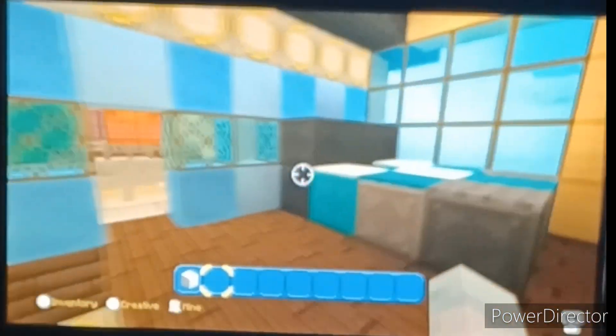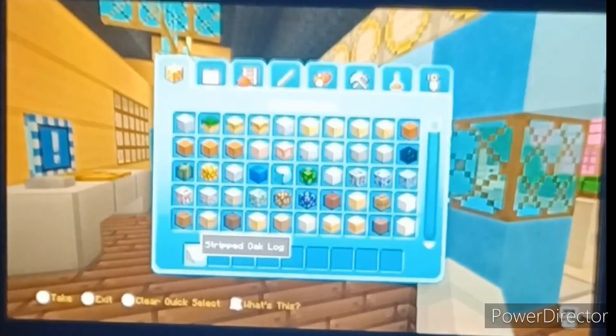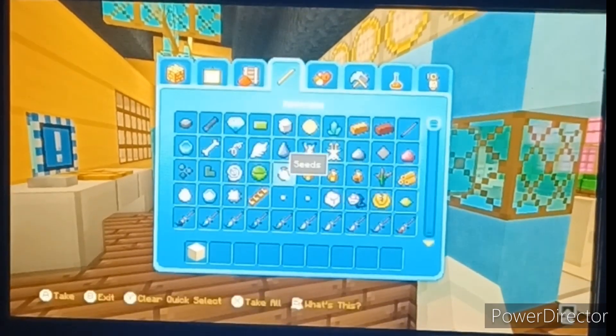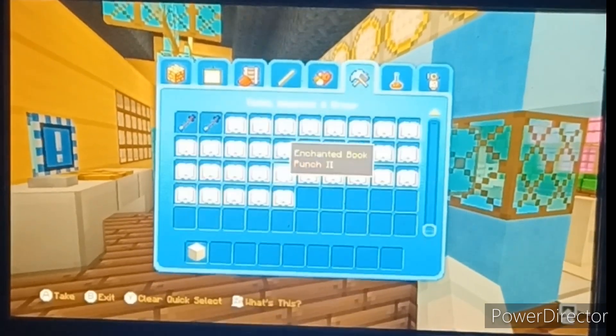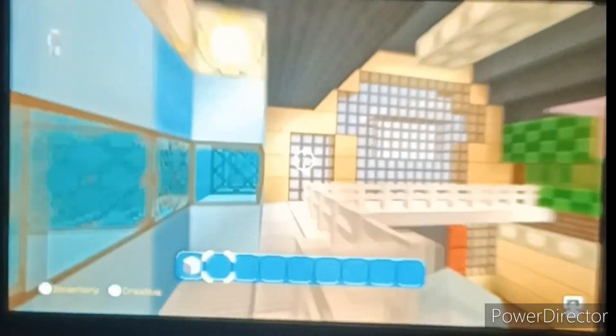Oh, this is my room. Obviously, I built this with the only new update that this Switch has ever had — blue ice, as you can see. We got some couches over here. We have a gateway which leads me to that room — let's go over there.